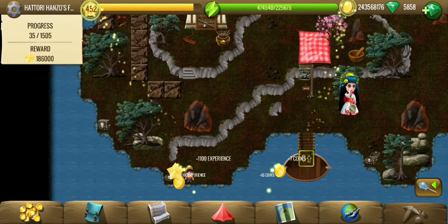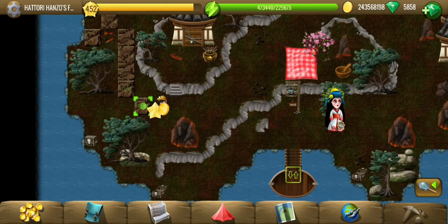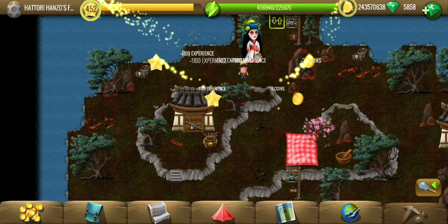This is a big location with more than 1,500 tiles and will cost around 187,000 or 1.87 million. The energy required is 10 times the reward usually, so 1.87 million is the energy required in this case.